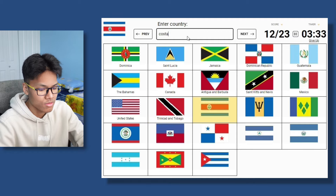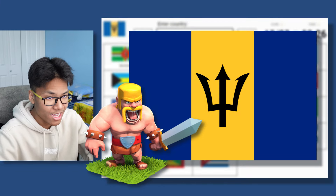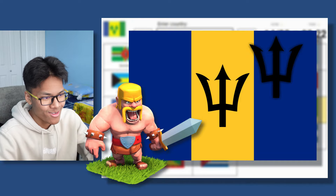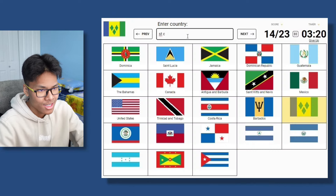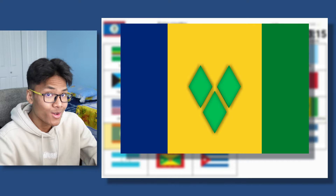This is Costa Rica. This is Barbados — I remember because it sounds like barbarian, and the flag has like a spear in it, and that's kind of barbaric, so that's how I remember it. This is Saint Vincent. The Saint Vincent flag, the diamond shape looks like a V, so that's how you can remember Saint Vincent — V for Vincent.